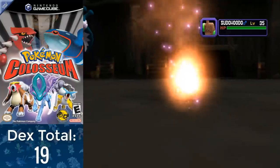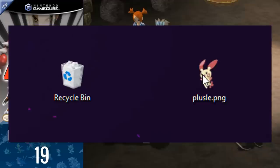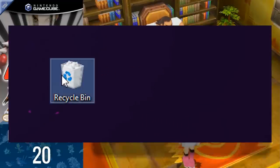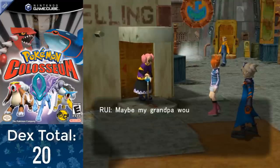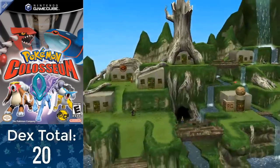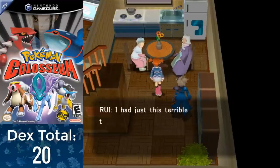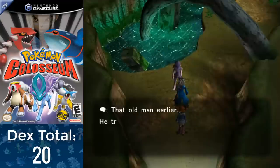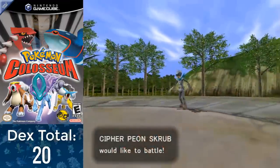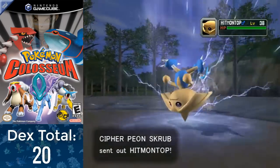After beating Mirror B, I'm able to rescue Duking's Plusle, who decides it wants to go on an adventure with me. From here, Fateen the Fortune Teller tells us there's trouble up north in a gate village — the place where Rui's grandparents live. We go there and meet them, hearing that there are some goons over in the Relic Forest. This is actually where we get to purify shadow Pokémon, but unfortunately we'll have to take care of these goons and this trainer named Scrub first.